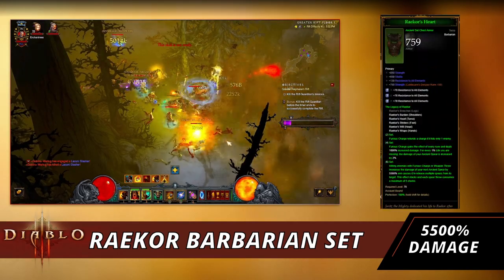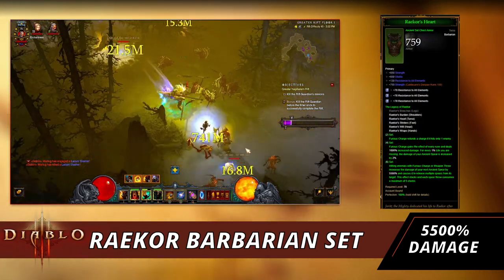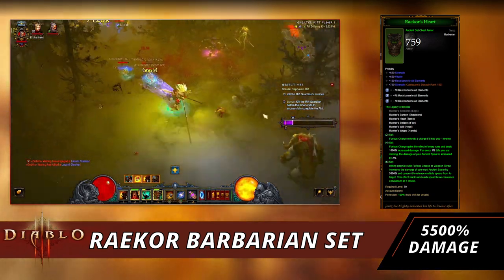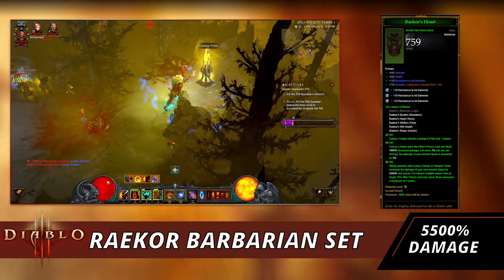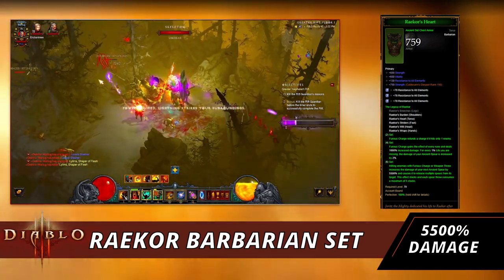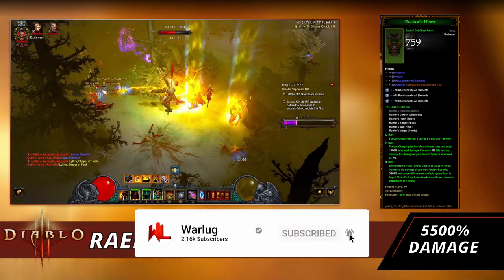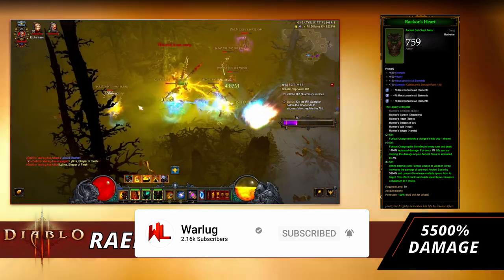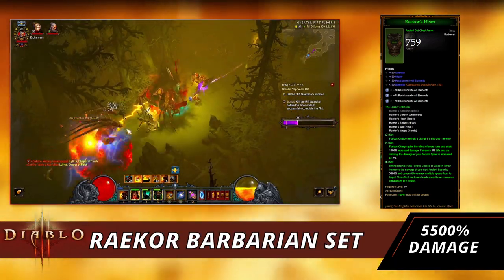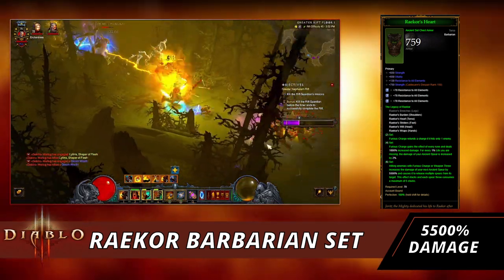Starting off with the new recalibrated Raekor set, let's go over the bonuses. At the two-piece set, Furious Charge refunds a charge if it only hits one person. This means every time you hit somebody with Furious Charge you get one charge back, so you can keep moving around the map. The mobility is really good for a Barbarian outside of Whirlwind.